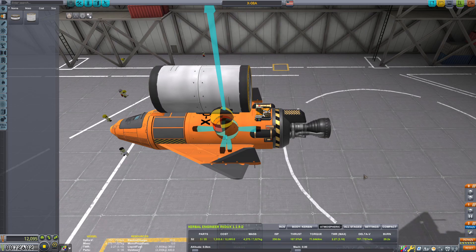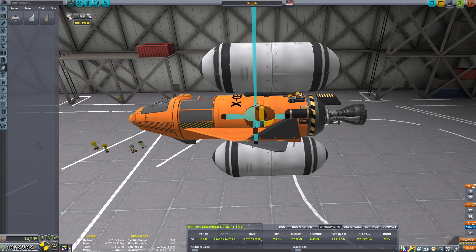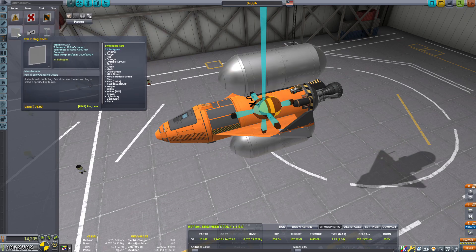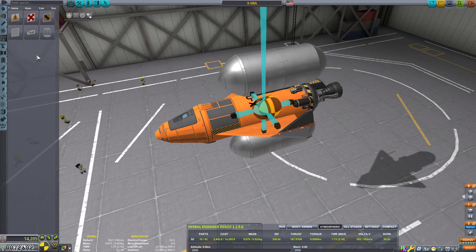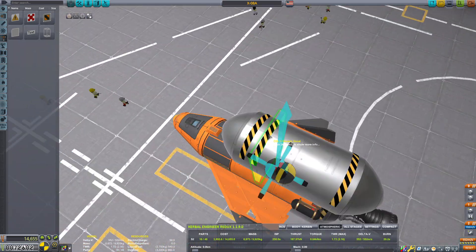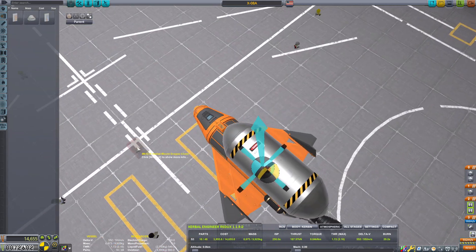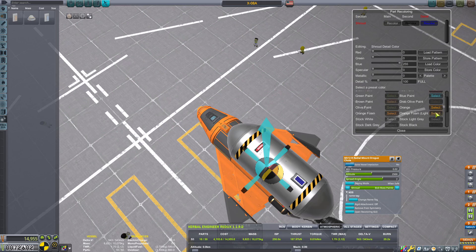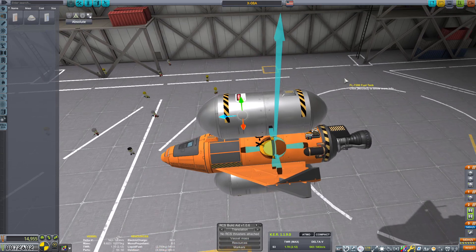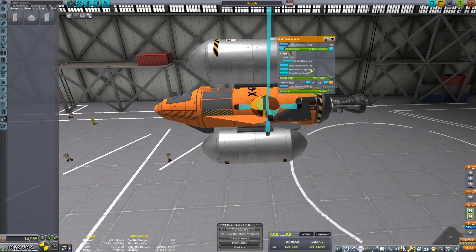I tried our new side decoupler technology only to find out that there is no cross feed with the side decouplers. Unlike the inline decouplers that do have cross feed enabled or disabled, the side decouplers do not have any cross feed whatsoever. So in order to have drop tanks, you would need some sort of fuel line to feed the drop tank to the actual engine, or unlock something that allows you to do this remotely without needing the fuel line.